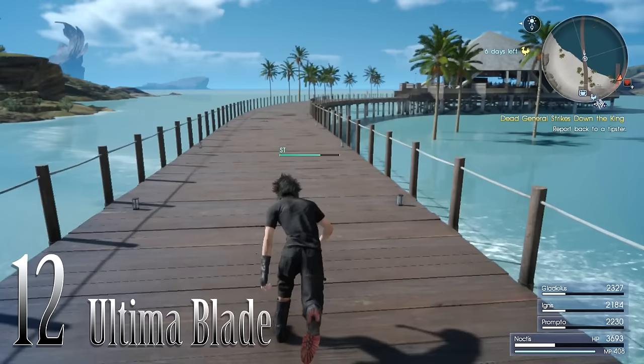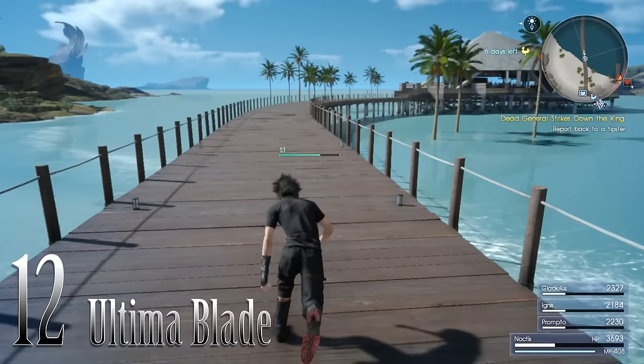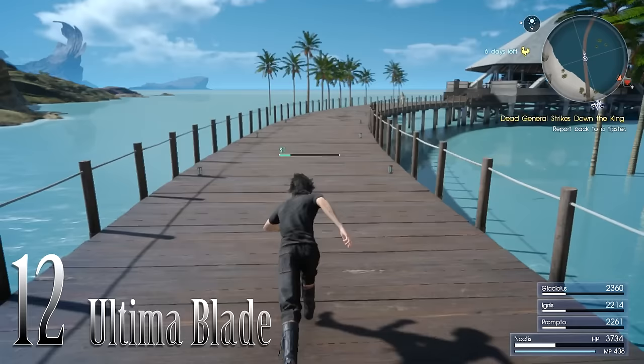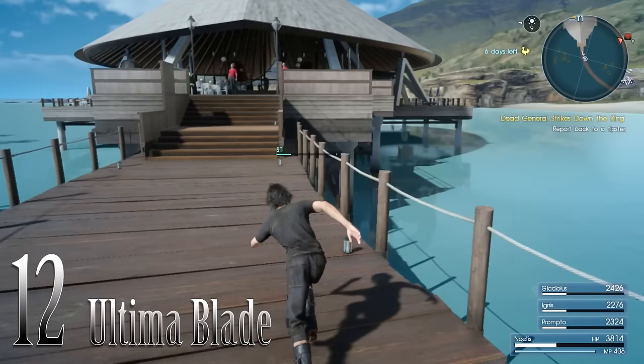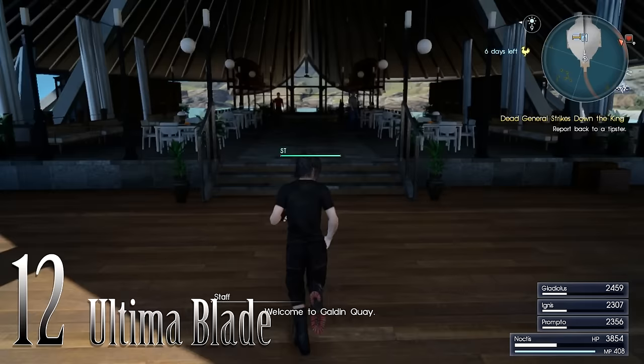Number 12: A Better Engine Blade. This quest chain is very important. At the end of the three-quest chain, you will get one of the best swords in the game — the Ultima Blade — and this can be completed pretty early in your game. I'm going to go over where to find each item for each part so you can get your Ultima Blade as soon as possible.